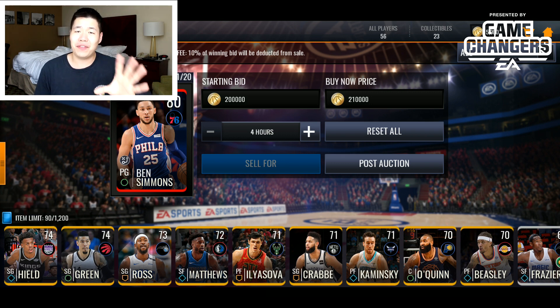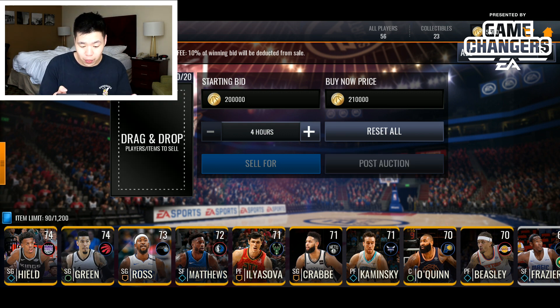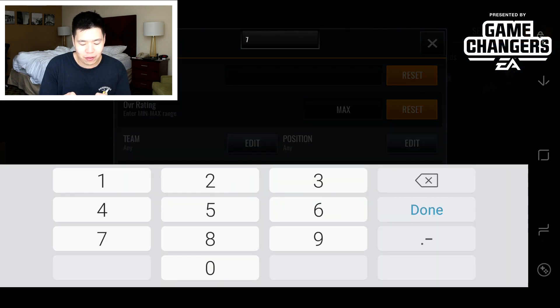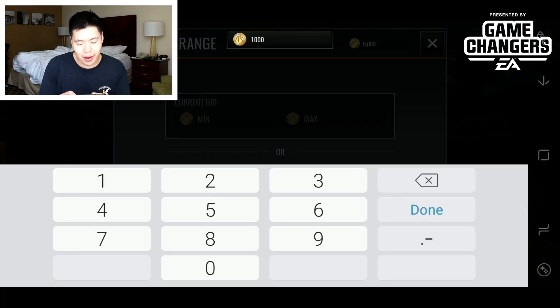So by spending about $50 you got a full Golden State lineup and an extra 200k coins — not bad for starting out. If you want to start your account and get a bit of coin, I'd recommend this. We're going to post those and also have a bunch of 70 and 74 overall players to sell.